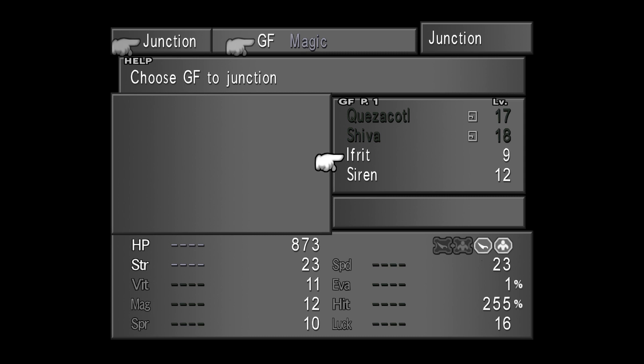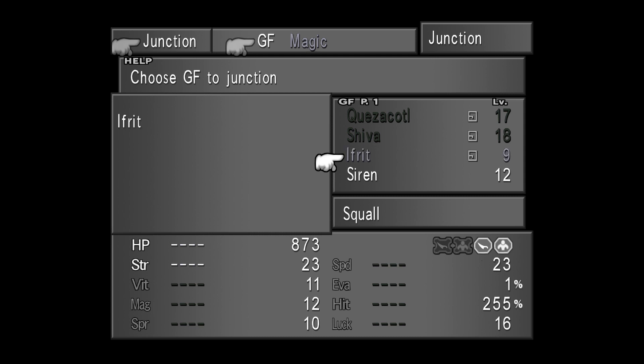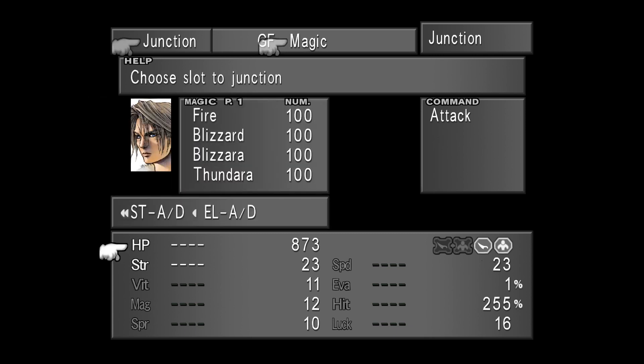If I select Ifrit, you'll notice two stats — Elemental Attack and Elemental Defense — have turned white, allowing me to junction magic to them. That's because this Ifrit has learned the abilities HP Junction, Strength Junction, Elemental Attack Junction, and Elemental Defense Junction. To junction magic to these stats, go back one and select Magic, then select the stat you wish to junction magic to. As you can see, my HP has already increased quite a bit. The quantity of magic you possess will increase the potency of this junction, so it's a good idea to keep your magic stocked at 100. The quality of the magic junction also makes a big difference — 100 Cura will increase your HP far more than 100 Cure.